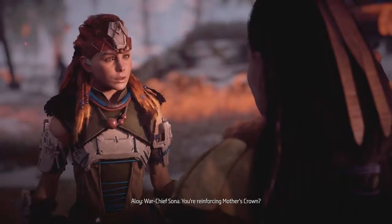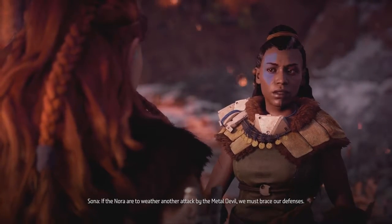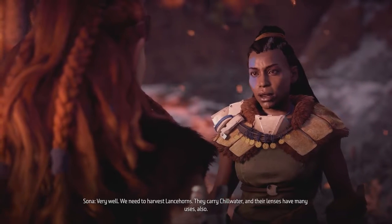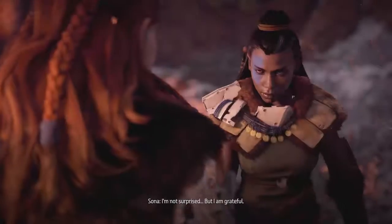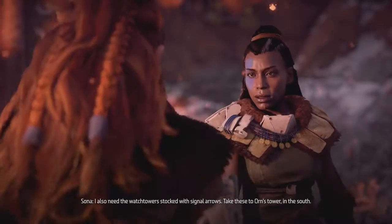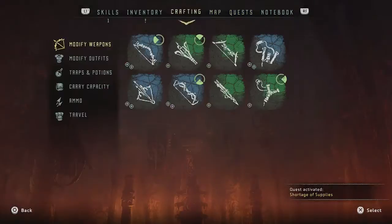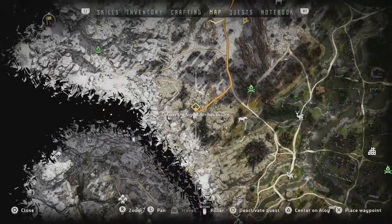We are still the Nora. Warchief Sona, you're reinforcing Mother's Crown? We need to harvest lance horns — they carry chill water, and their lenses have many uses also. Well, as a matter of fact, I should have the parts you seek. I'm not surprised, but I am grateful. I also need the watchtower stocked with signal arrows — take these to Orn's Tower in the south. New errand: shortage of supplies. Since it's just an errand, it's not as big a deal. Where is this taking us? Orn's Watchtower.